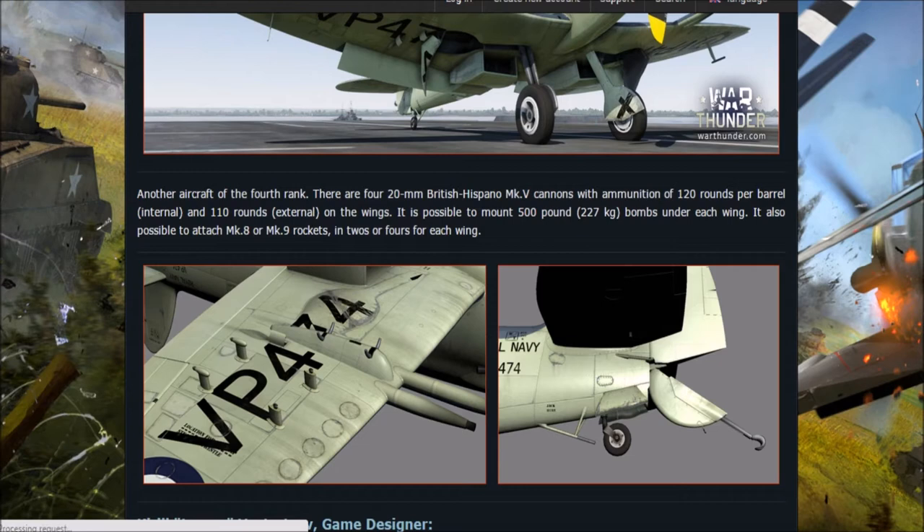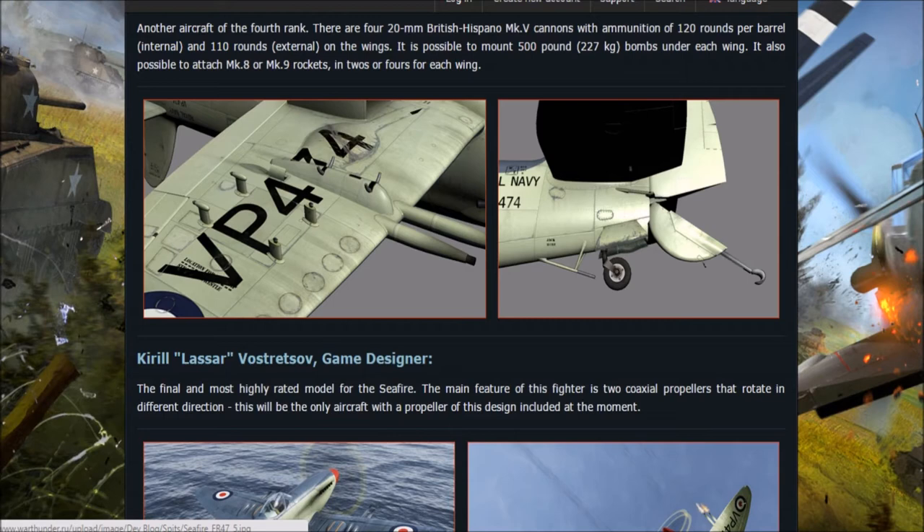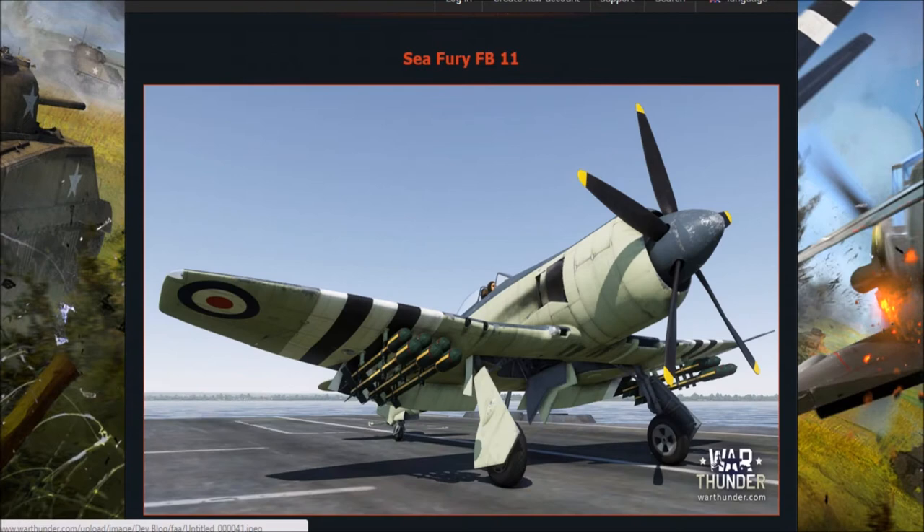The FB-11 is going to be in tier 1 and has four 20mm Mark V Hispano cannons — 120 rounds per barrel in the internal cannons and 110 in the external. You can mount 500lb bombs under each wing, so presumably two 500lb bombs, and it's possible to attach Mark 8 or Mark 9 rockets, two to four for each wing. You can also see some naval aspects like the hook. The FR-47 is described as the final, most highly rated model for the Seafire, and its main feature is two coaxial propellers rotating in different directions — it will be the only aircraft with that propeller design at the moment, with one rotating right and one rotating left.